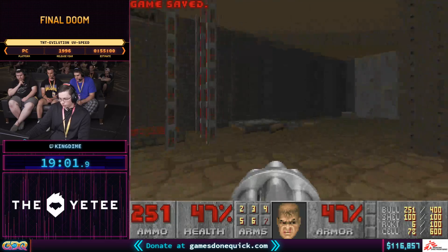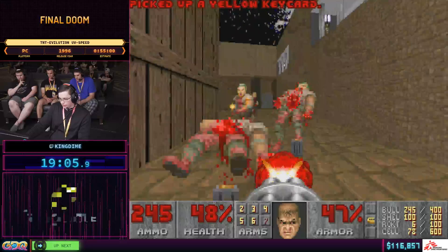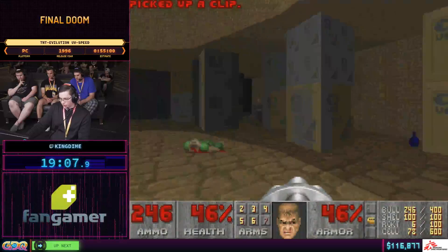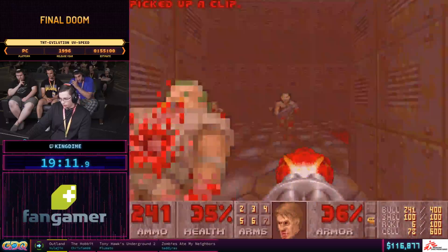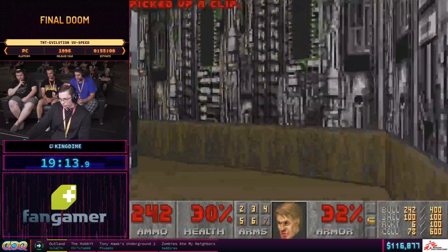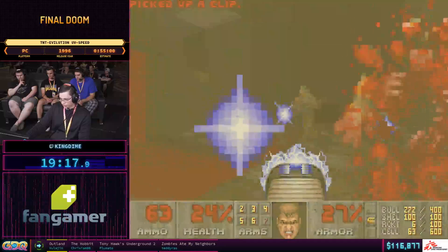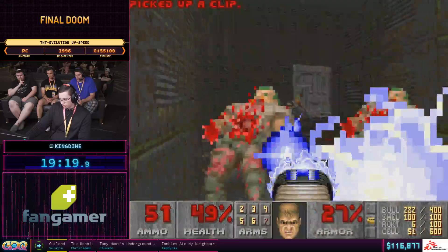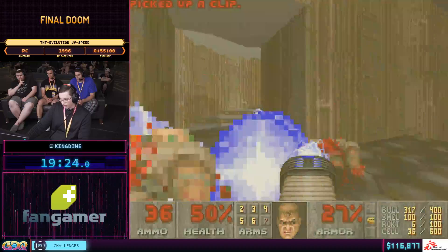On Steelworks, if you look at the starter platform, there are line specials on it that are going to activate four major crushers later on in the map in the main hub section. If we're fast enough, we can catch some quicker cycles, but I'm not really seeing that with my health.